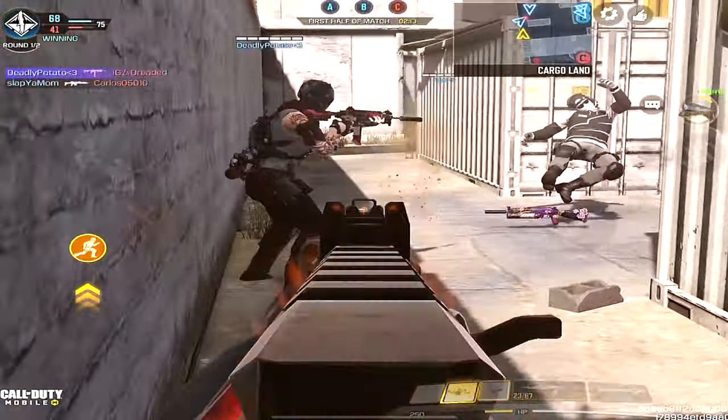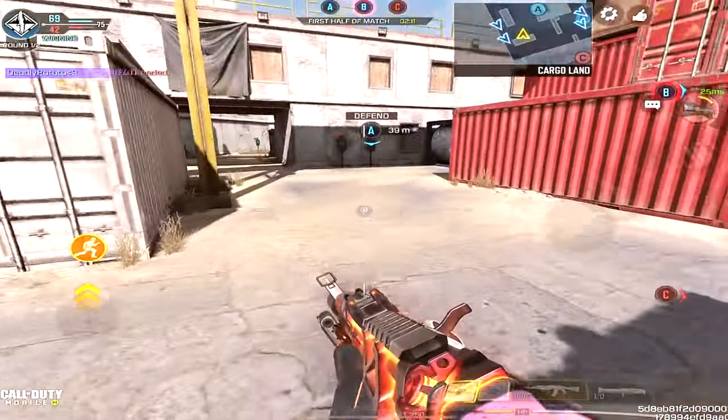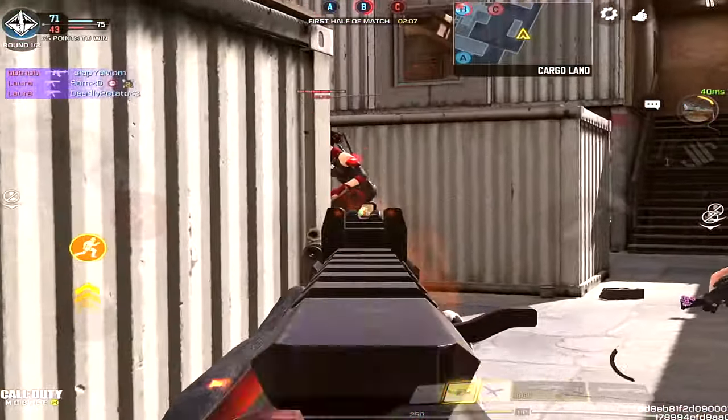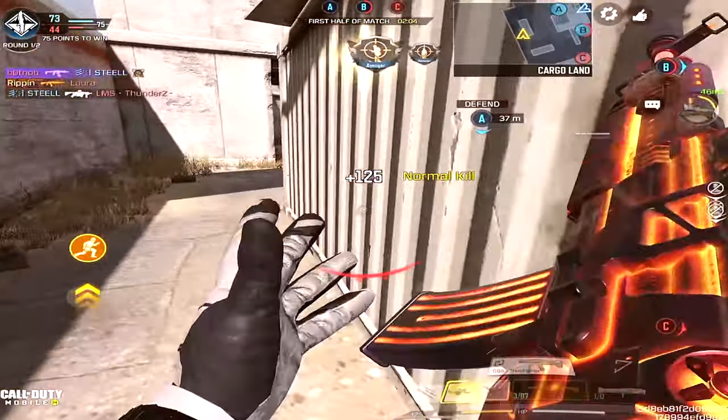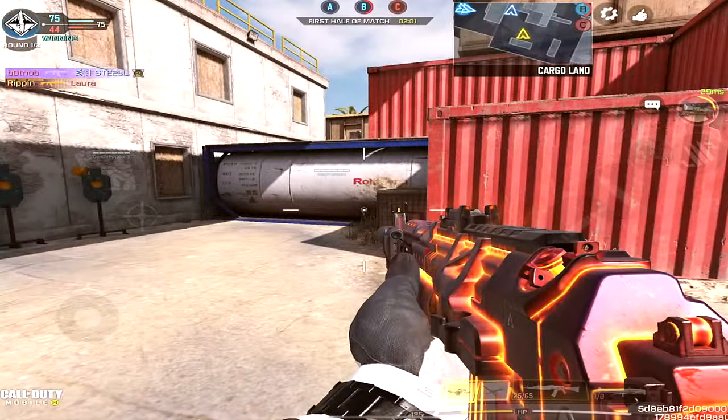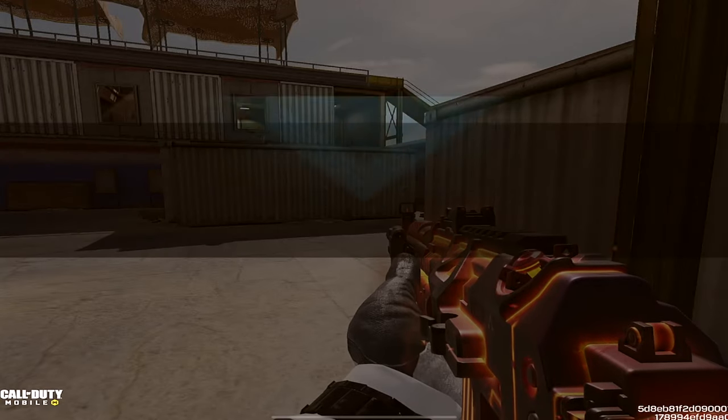The Monolithic Suppressor is going to silence and increase the range of this gun by a good amount. Then we have the OWC Ranger barrel, which is going to add even more range on top of the suppressor — that combination is going to push the range way beyond what you'd get using just the Marksman barrel.